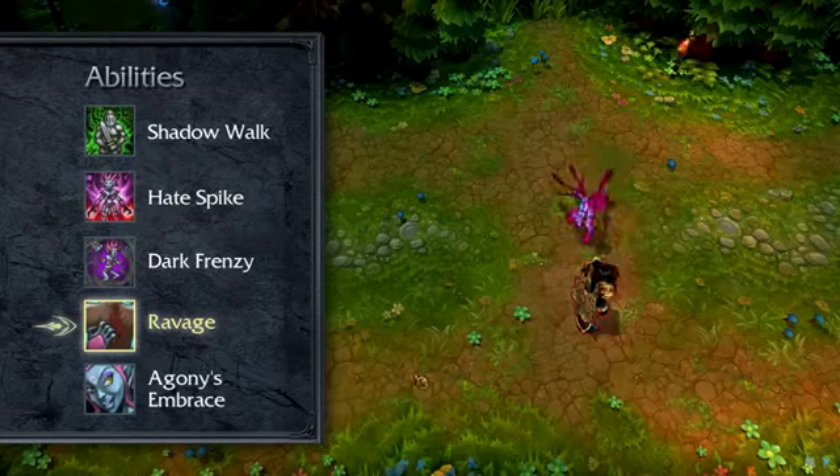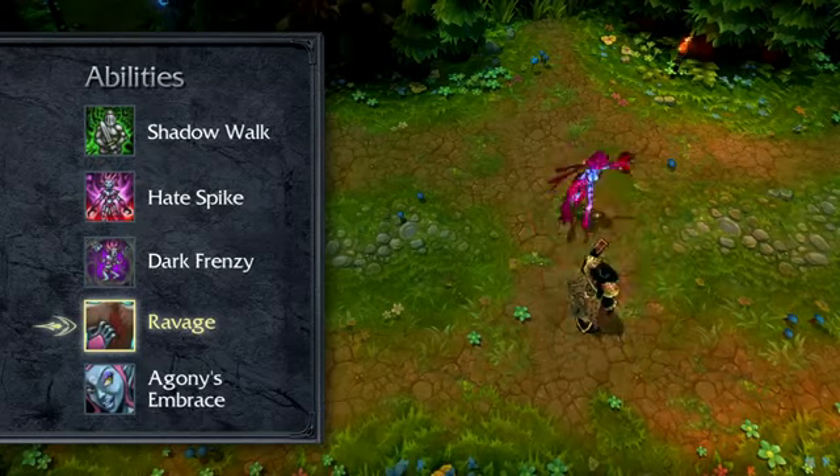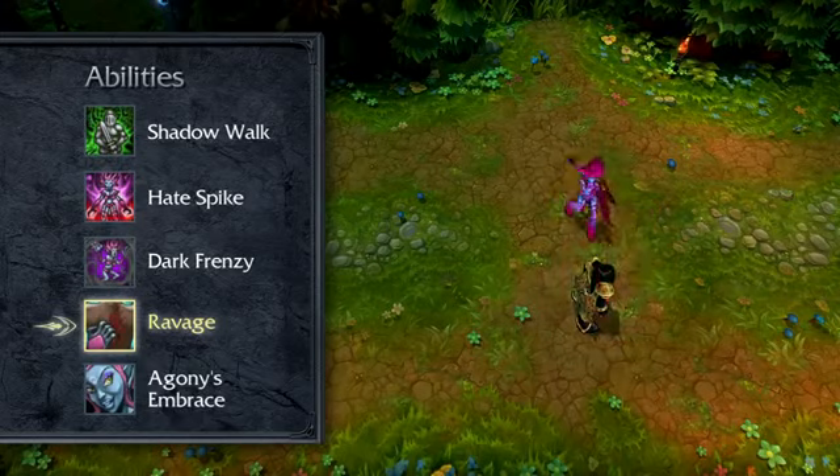Ravage strikes the target enemy twice, dealing damage and granting Evelynn bonus attack speed. To further increase her damage, take a point in Ravage early and max it by level 13.